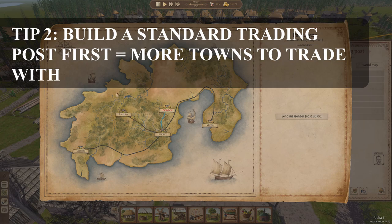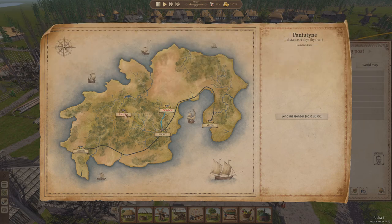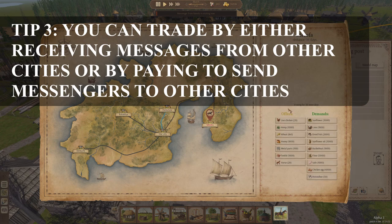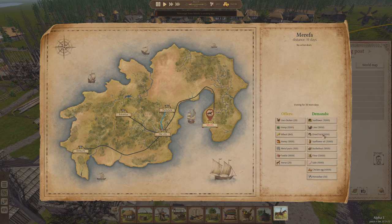In order to trade with them, you need to either wait for a messenger from them to come and visit you, or you can send a messenger to them. Fortuitously, we have just had a messenger from Merfa come to visit us. So if I click here, I can see what Merfa is offering to sell us and what they would like to buy from us.